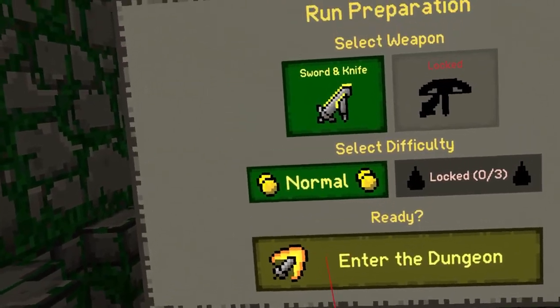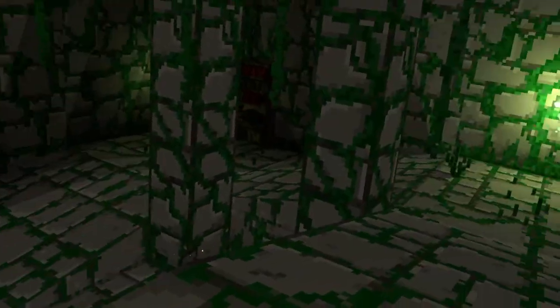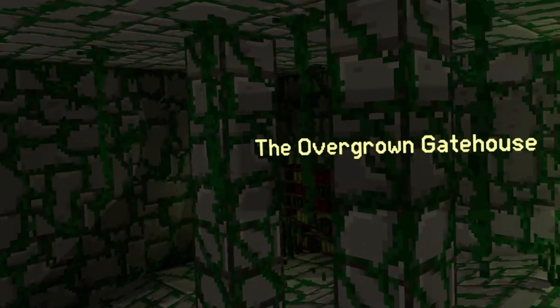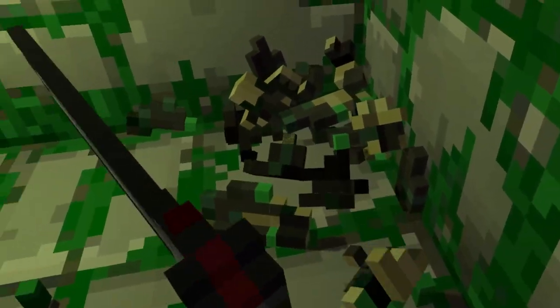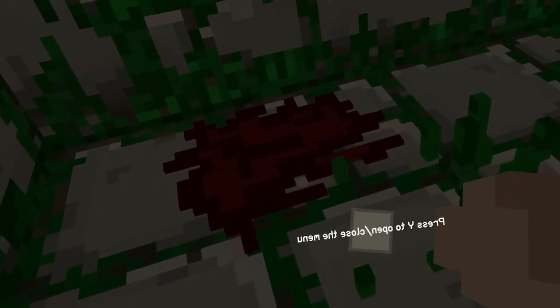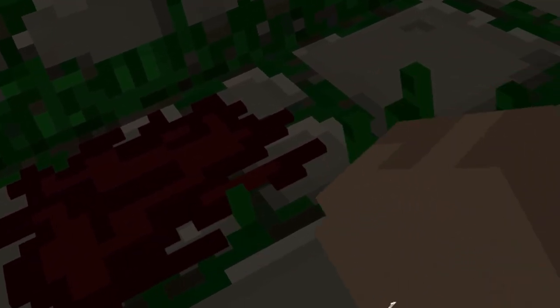All right, well it's my first time, first dungeon, let's do it. Oh shoot! Overgrown Gatehouse, all right cool. Wait — press Y to open and close. Why is this backwards, bro?